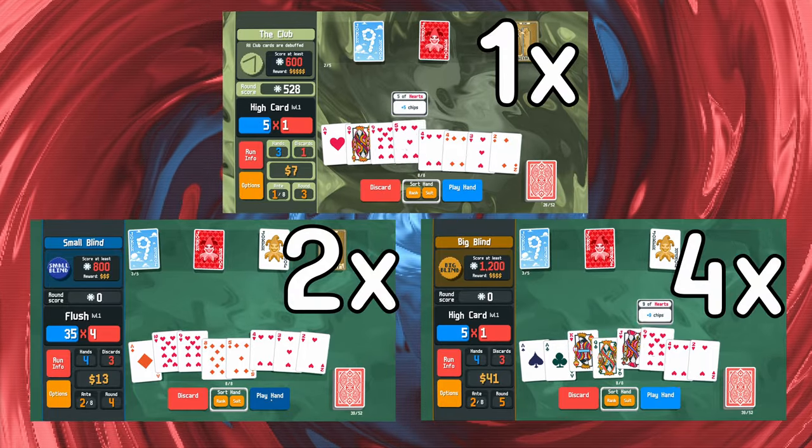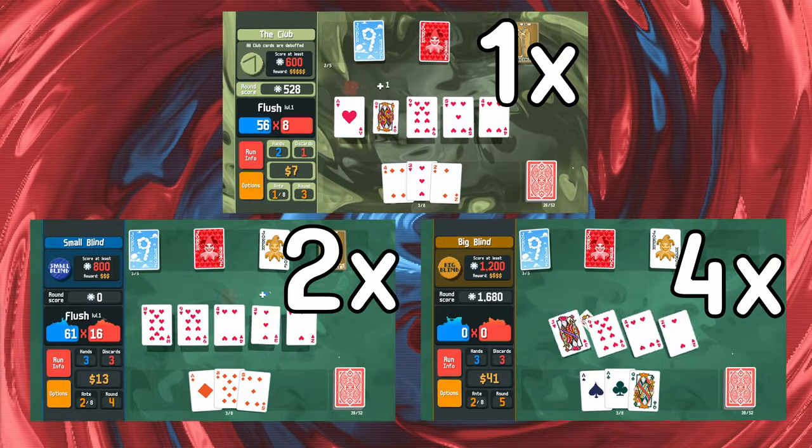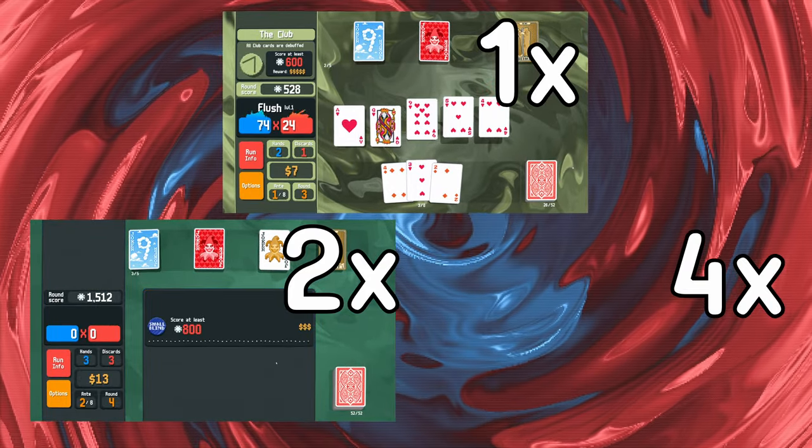Once you do have a few hours under your belt, you may want to speed things up. There are 2x and 4x animation speeds. You can see the 4x speed in the lower right has finished the entire hand before the hearts on the standard speed have even finished scoring.